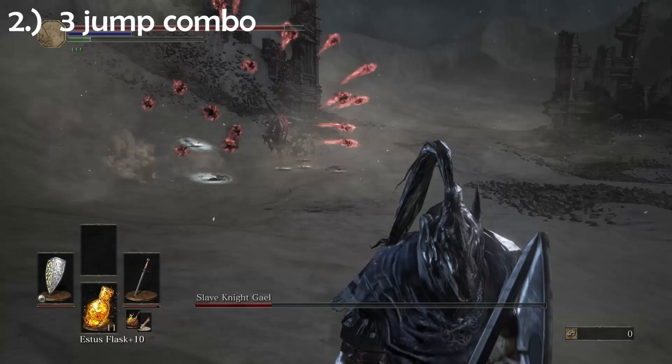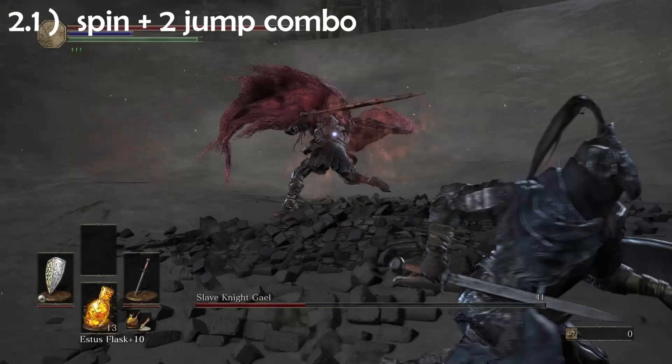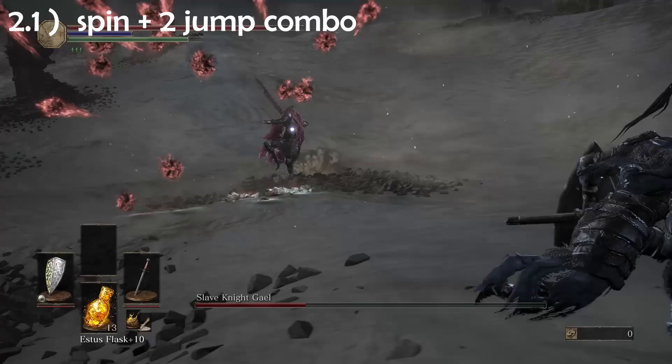To bait out this jump combo attack, you can run away from him, make him teleport, evade the teleport by running straight as mentioned in phase two, and most of the time he will do this attack after having teleported. He's also got one variation where he charges up and does the double spin move like in phase two. But remember: do not be fooled, because this can be the start of the jump combo attack as well. So only go in for an attack on the double spin in phase two, not in phase three.